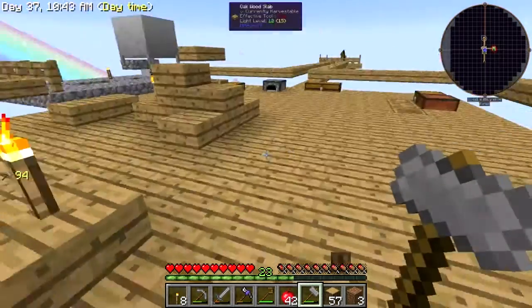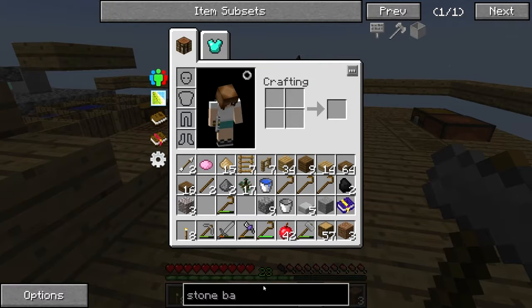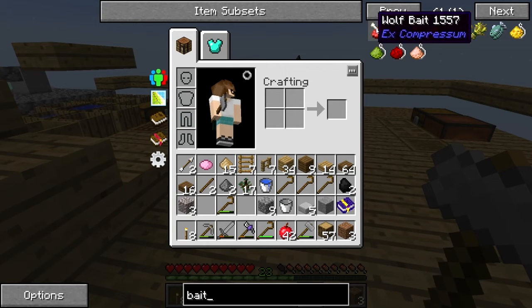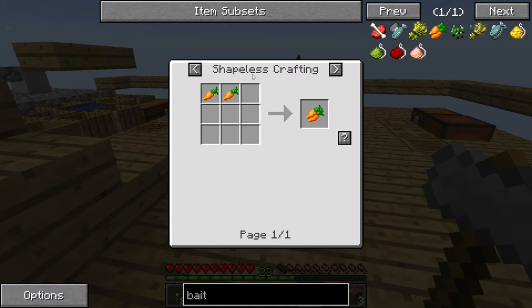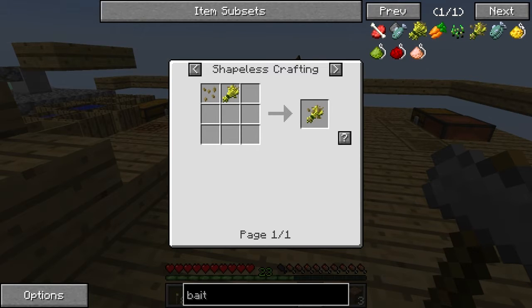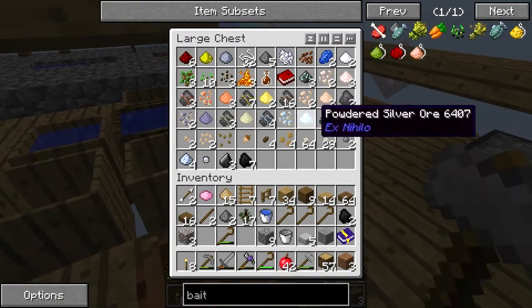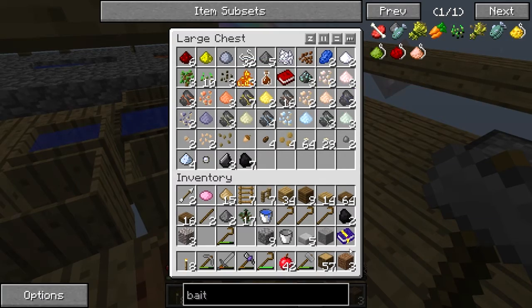I need a lot of dirt so we can get some more passive mobs. Someone suggested using bait to attract them. Let's look at some bait — wolf bait, nice! I don't have carrots but I have wheat seeds, so maybe we can do that. Chicken bait! Sheep bait — what's that? I've got grass seeds, so we can probably start doing some of that.